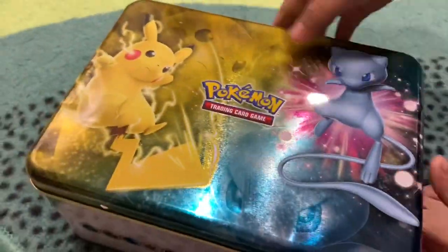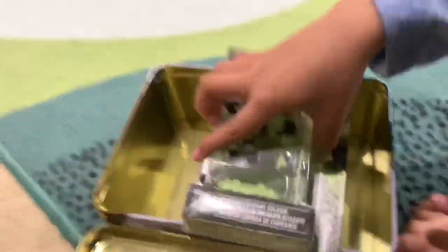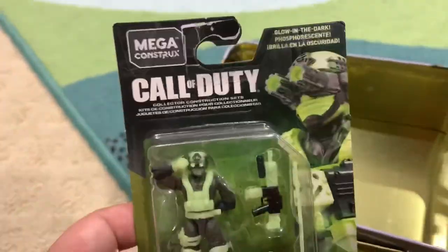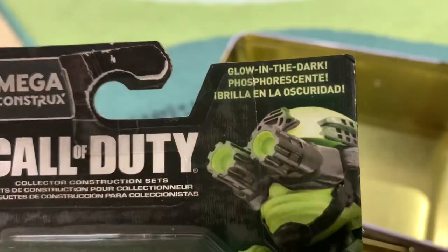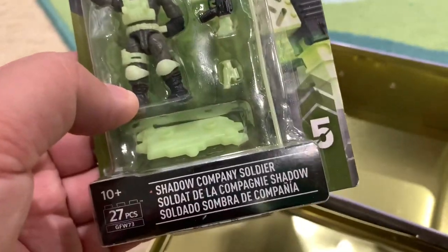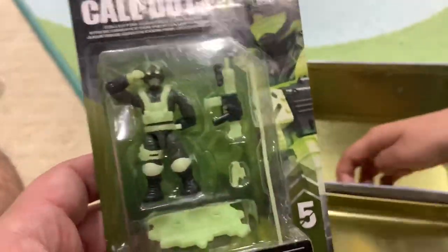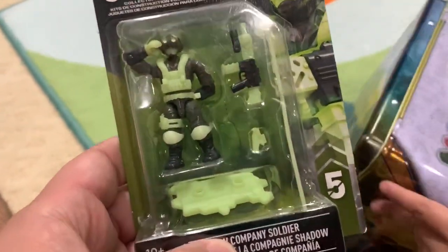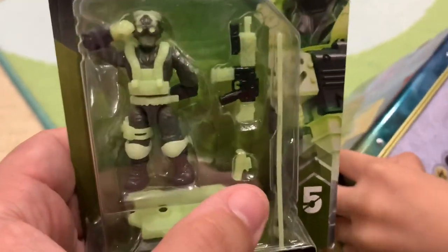Welcome to Building Blocks Toy Review. We've got something special — a new Mega Constructs Call of Duty glow-in-the-dark phosphorescent Shadow Company Soldier. This cool-looking dude — when I saw him I knew right away he must be glow in the dark, and guess what, he is. He's got a cool weapon and a holster.